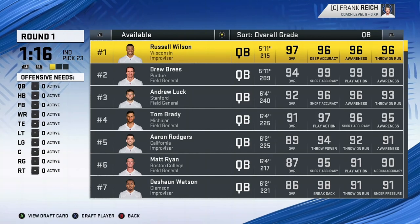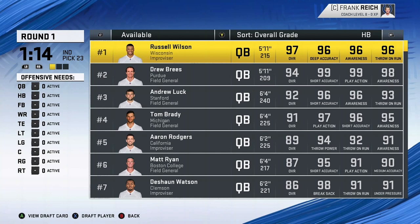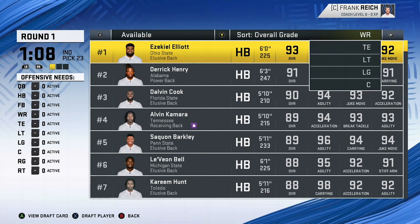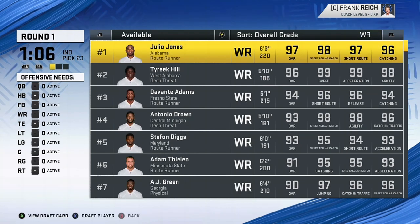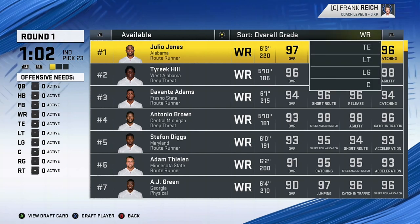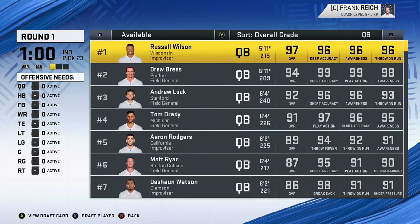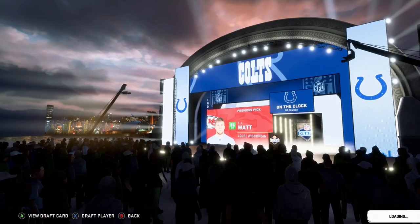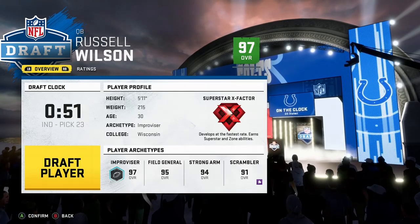It looks like Lamar Jackson and Patrick Mahomes have already been taken, but Russell Wilson is still available. Still a lot of good running backs and wide receivers left. If going for an offensive draft, you really want to get a good quarterback. If one of those three are available, since they have really good X-factors, go ahead and draft them in the first round.